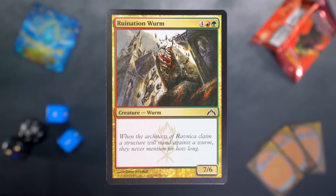Ruination Worm. You and me both, brother. Four red green for a 7/6 worm with flavor text. It's neat to see vanilla creatures again. Speaking of ten years ago, that card seems acceptable.